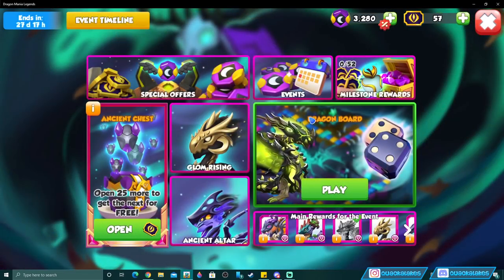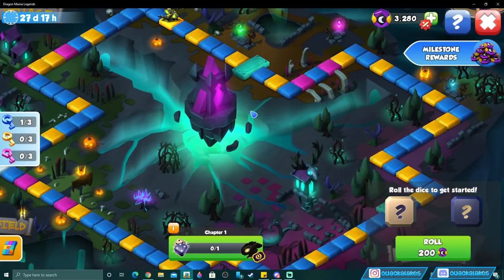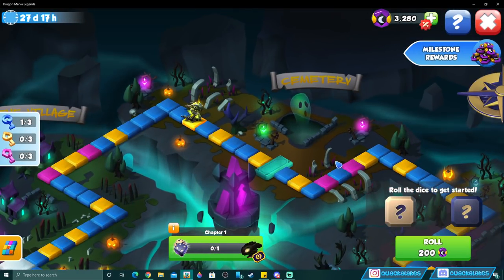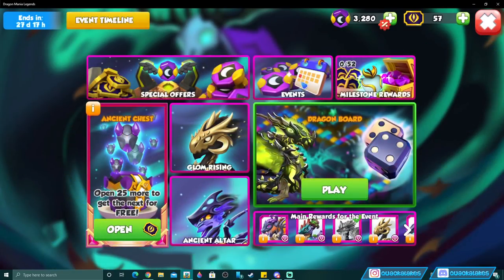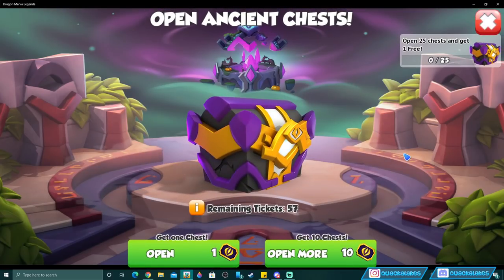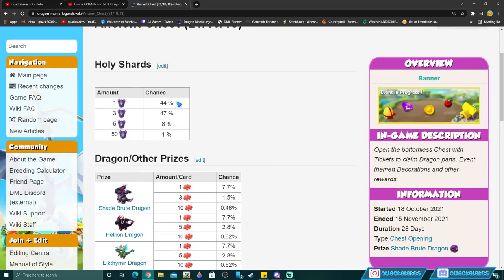We have new ancient dragons in the ancient altars, and a dragon board event — we've seen both before but we'll go through every part. We also have ancient chests which we need to open to get holy talismans. The drop rates are on the wiki: 44% chance of one talisman, 47% chance of three, 8% chance of five, and 1% chance of 50 talismans.